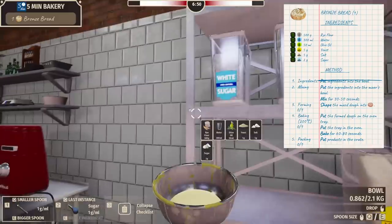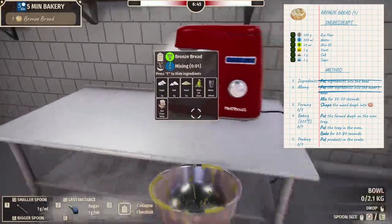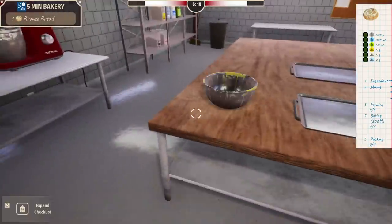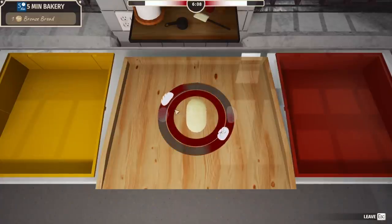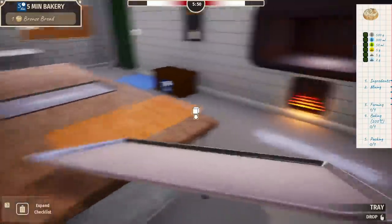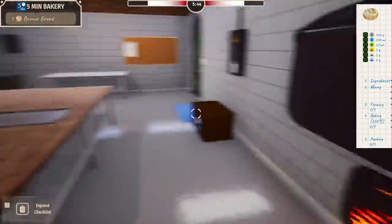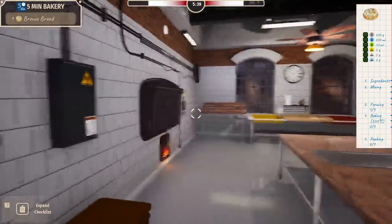At least there's relaxing music now — this is nice. Let's try that again. This time we have the perfect ingredients. Please don't break it this time. Let's get this done right — I'd actually like to get paid today. What am I making? I think it's a round bread. I only needed one. God, who orders one bread? We got bronze bread — we did it!